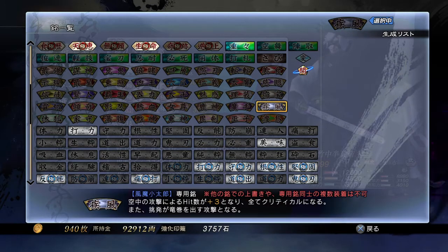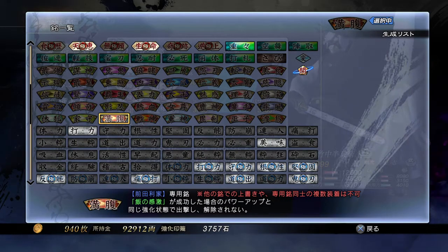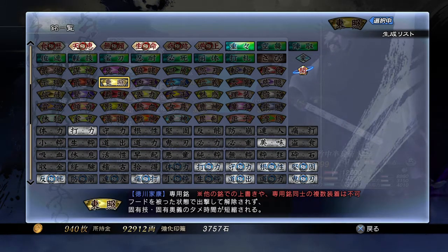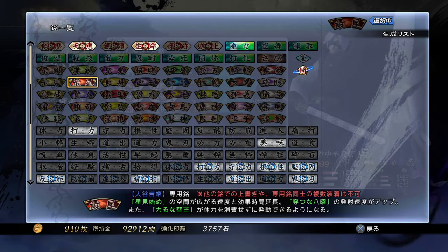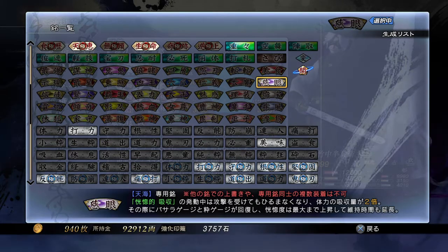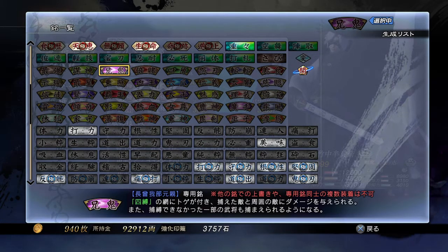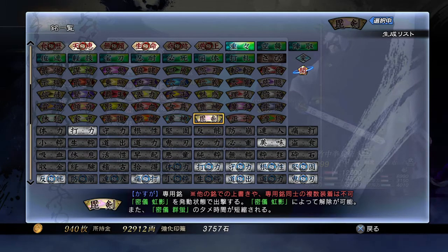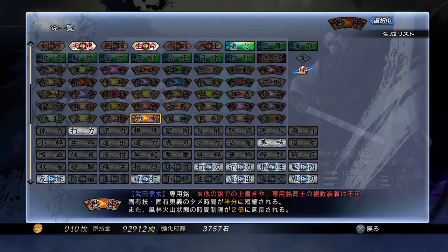The next one is for Shingen Takeda — God of Battle. I don't play as him so finding his symbol is a little rough. His inscription means the charge time of all skills and special skills is halved, and the duration of his Furrin Kazan mode is doubled. That's what that does.